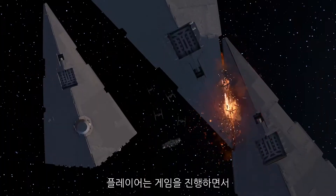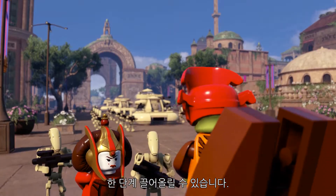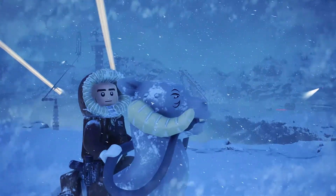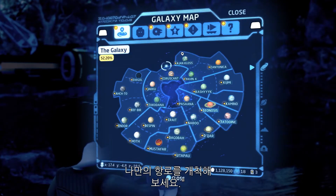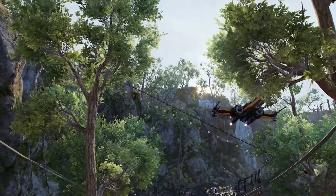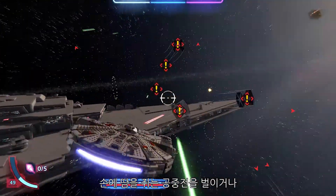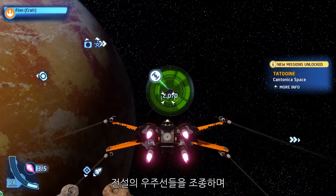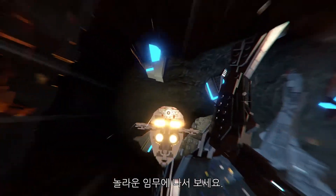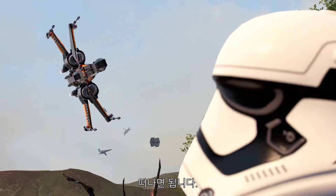Players can also take their adventures to new heights by progressively unlocking planets as you journey your way through the saga. Just open the holoprojector to access the galaxy map and chart your course. Space travel comes with its own set of exciting encounters — be prepared to engage in exhilarating dogfights against enemy ships, or take on incredible missions as you pilot legendary vehicles. And when you're ready, make your descent to the next adventure.